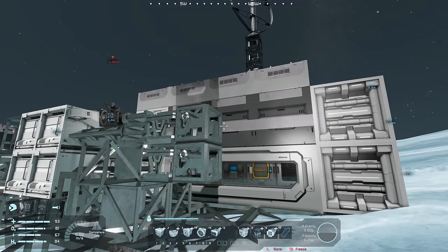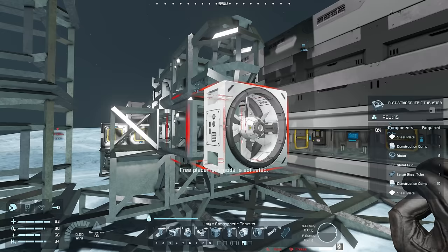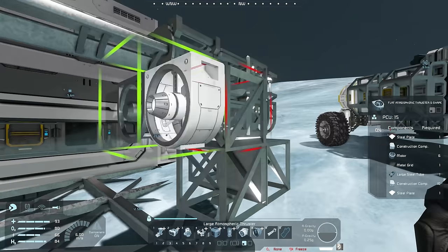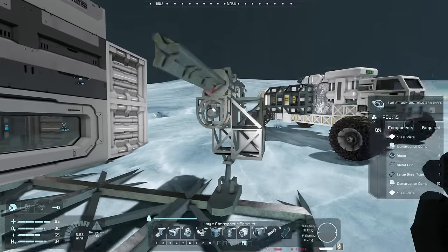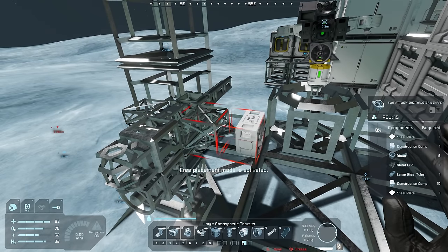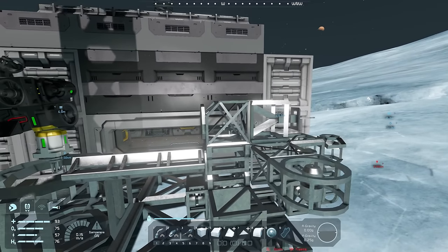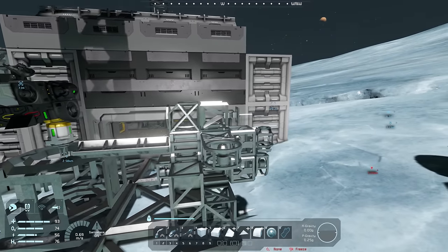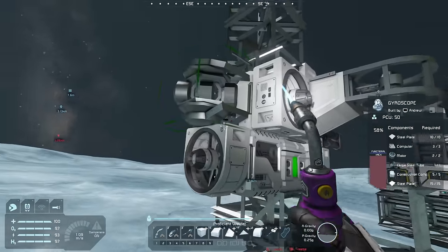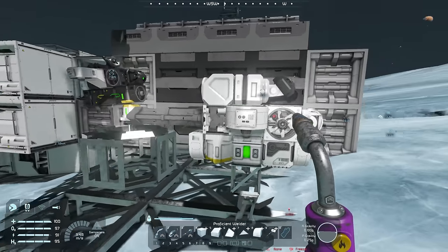We still need a gyro, so let's get one right there. We need a backward-facing thruster here, and a forward-facing thruster there — even though it could be shot off easily, that's fine. We'll do the same winged thruster design because it looks really cool. We'll also add an antenna and a remote control — even though the AI doesn't need them, it'll be nice to be able to hop in and control it manually if needed.